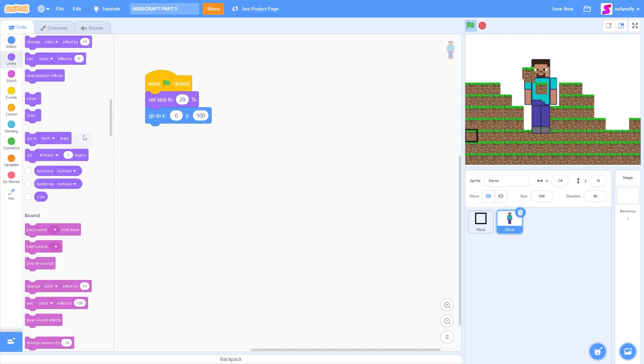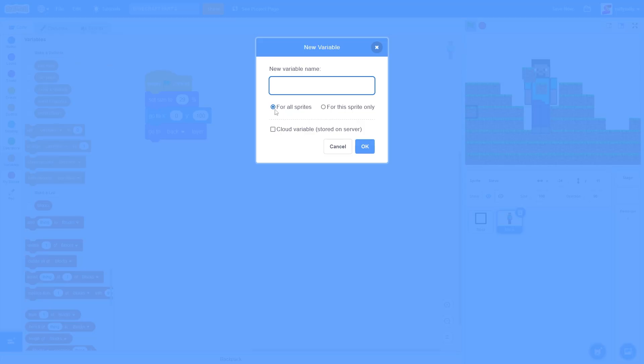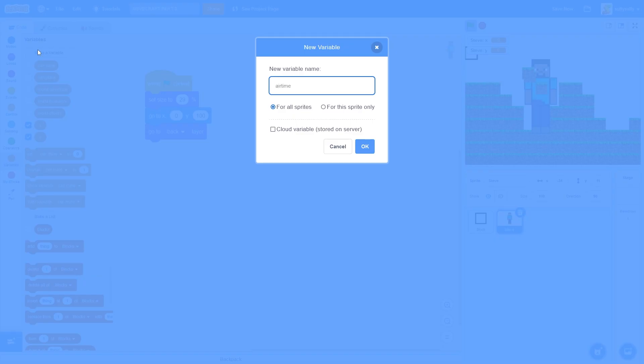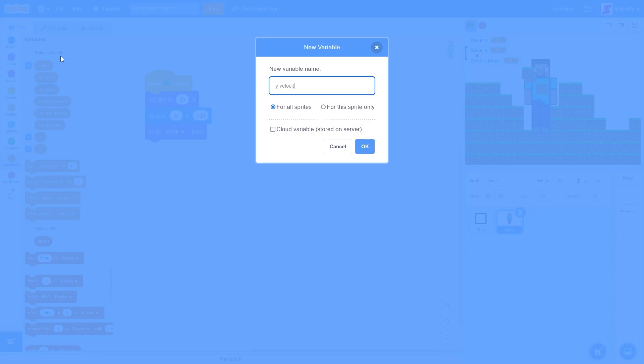Now we'll be needing a few variables. Let's make a variable X for the sprite only, Y for the sprite only, airtime for the sprite only, and lastly Yvelocity for the sprite only.